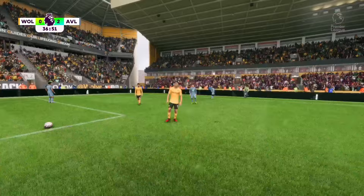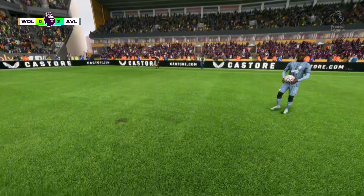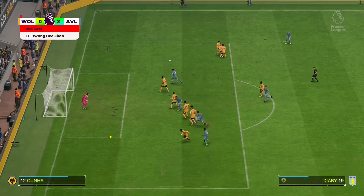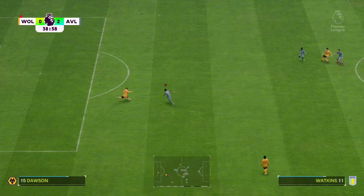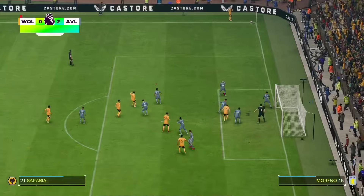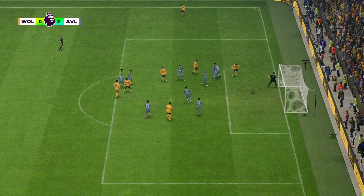Diarby gets taken down by Hwang-Hee Chan and we get to see the ref footage - straight red. I think that's a bit harsh; we weren't really in a goal scoring situation, but we'll take it. Ten men down against wolves, we've got a free kick. Dougie's got the best free kick accuracy - goes straight out. Zaniolo gets through and shoots - how has he not scored? That should have been three. Two nil up at halftime, solid performance.